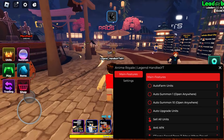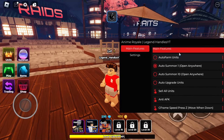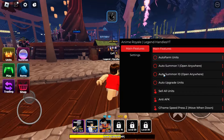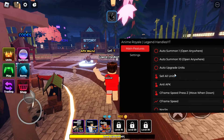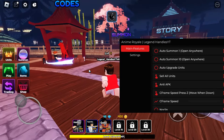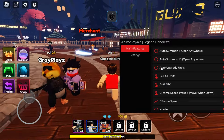You can place them on the path and stuff. There's also auto summon, so you can just auto summon anywhere. There's also auto upgrade units — it just auto upgrades any unit that's sitting down in the field, so it's really OP.